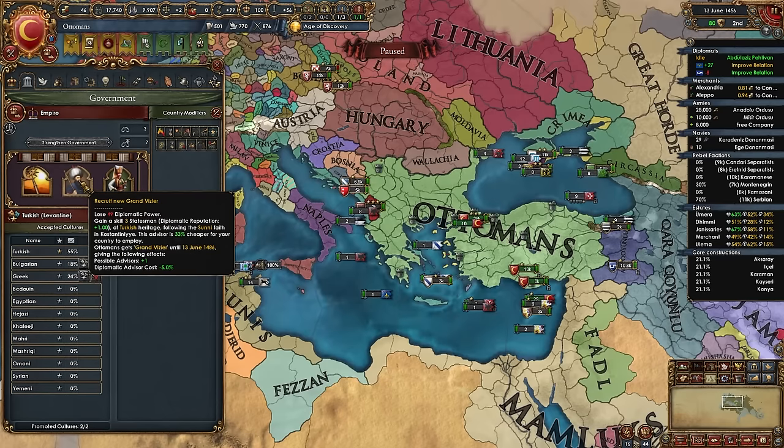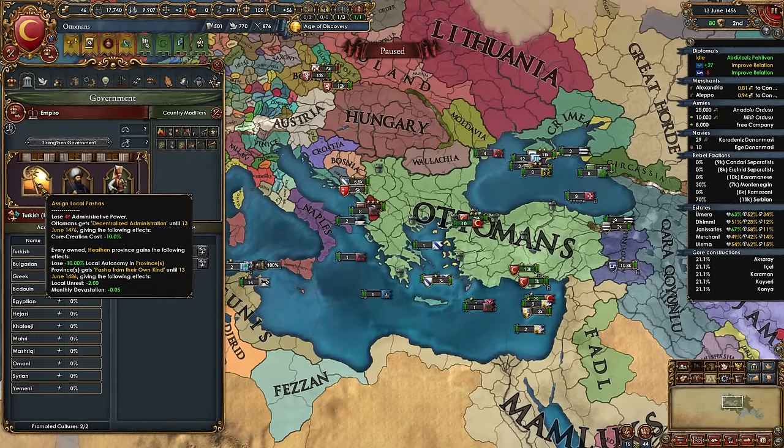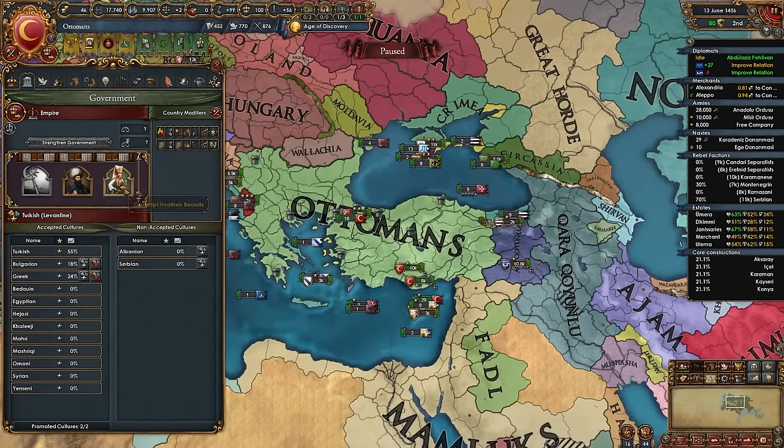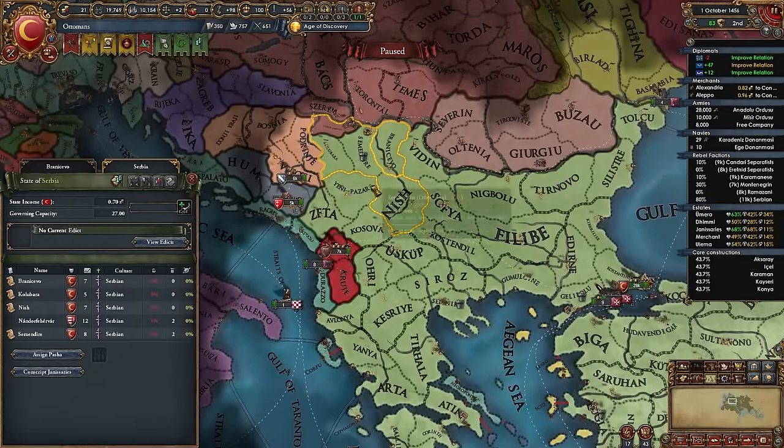The second Devshirme option recruits a new Grand Vizier — 49 diplo points for a skill 3 diplo advisor at 33% off, plus +1 possible advisors and -5% diplo advisor cost. The third option conscripts heathen recruits — 49 mil points for +10% manpower recovery speed and +25% vassal manpower contribution. You can take all of them but I recommend the Assign Local Pashas option first since it's objectively the best if you're loaded on points.